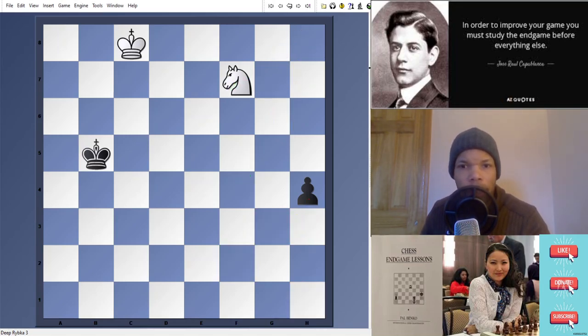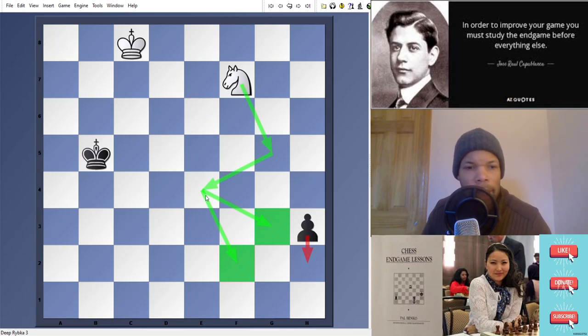So knight f7. After knight f7, obviously h3. However, again, the same scenario — knight g5, then simply h2, knight e4, and either g3 or f2 — that's too slow. That means we need to throw a check in here.